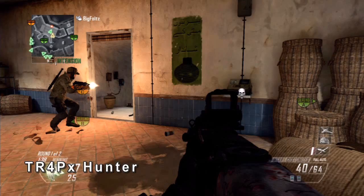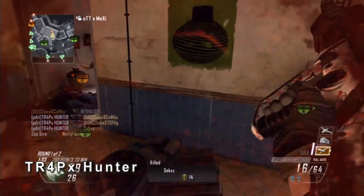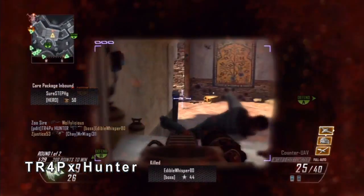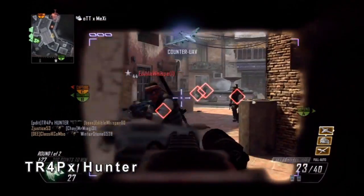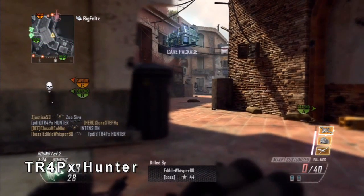At the number three spot this week we got Trap Hunter using the TAR with the target finder. He's gonna get a nice two-man right there — make that a three. He's got to reload real quick, he's getting one more, but he ain't done. He ain't done with that four-man feed — he's coming around this corner. He gets one, two, three, and almost four, but he had to reload. Really nice feed, dude.